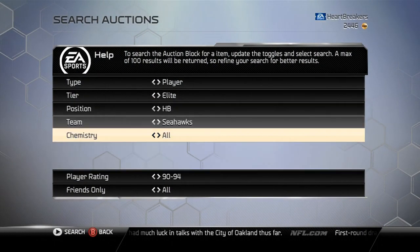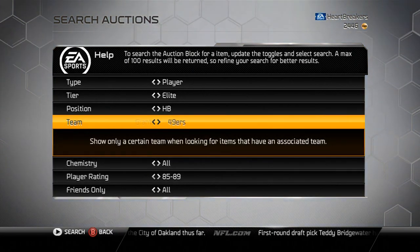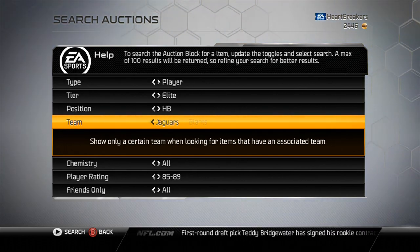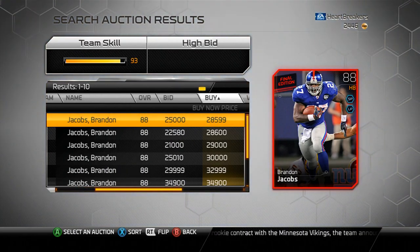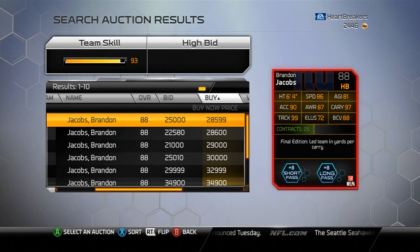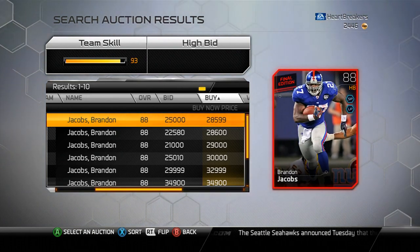Finally we have Brandon Jacobs, halfback for the Giants, with his 99 trucking and 97 carrying. There's Brandon Jacobs — he is 30,000 pretty much. So it's a little bit more than 60,000 — like 65,000 — to get that Carlos Dunlap.